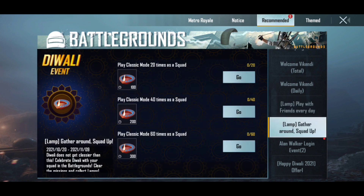The other way to collect lamps is through specific missions. There are daily missions available, and you can complete all of them to collect lamps and earn the rewards.